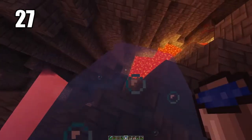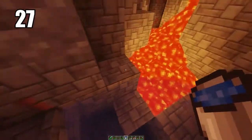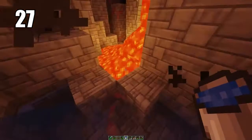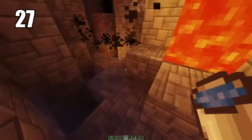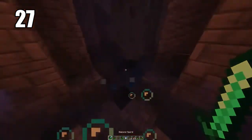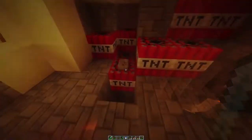Tip number 27: carrying a water bucket for literally anything is a must-have, especially when mining and even in combat. If you're getting swarmed by mobs, simply throwing water down will make it a lot harder for them to reach you and can be your escape. You can also use a water bucket to fall all the way down a mineshaft or cave and swim right back up instead of having to climb. Always carry a water bucket.